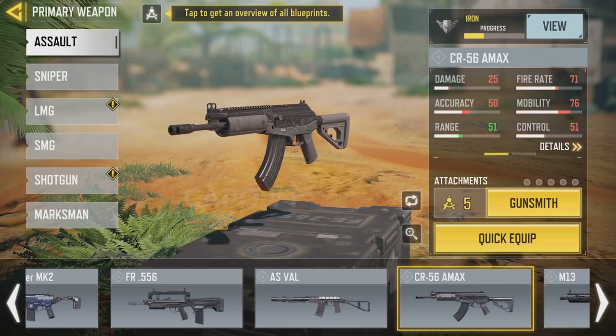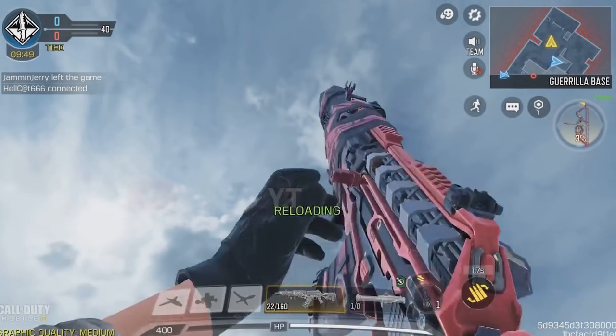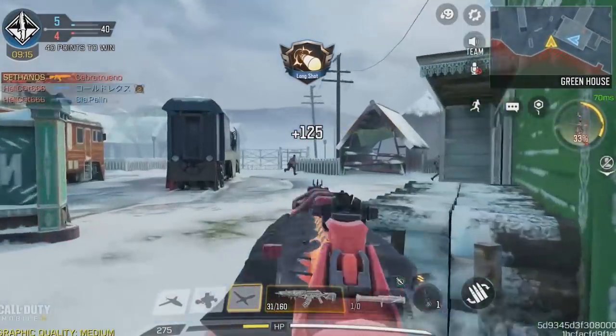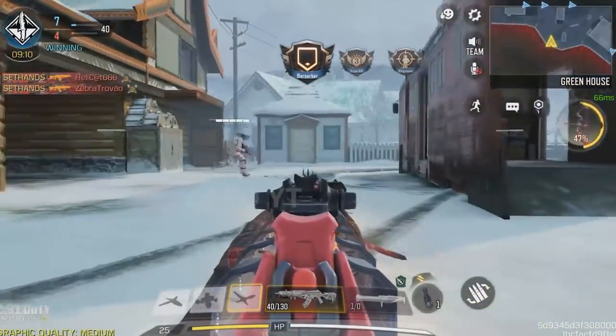Almost all the epic CR56 AMAX skins have the same iron sight, just like the AS VAL. However, the legendary CR56 Red Death has a different iron sight which is better than all the other iron sights. Therefore, I consider that as the best CR56 skin.